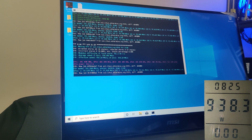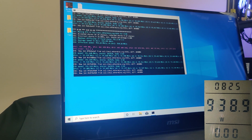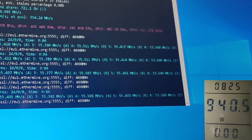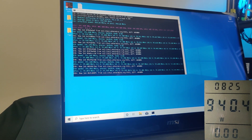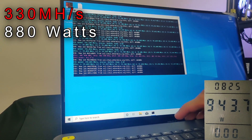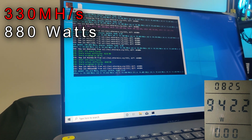Now let's look at the numbers in Phoenix Miner. We are averaging around 55 megahash per GPU, with a total of around 330 megahash. We are using 130 to 135 watts average per GPU, but the one problematic GPU is giving us 53 megahash and consuming about 100 watts extra. The total system off the wall is currently reporting 950 watts, but after we fix that GPU we should get the entire system down to around 860 to 880 watts.